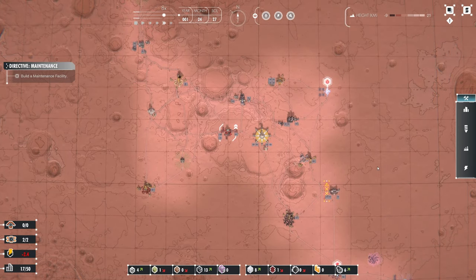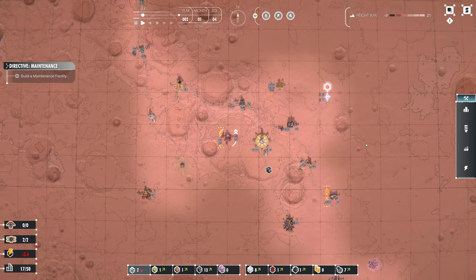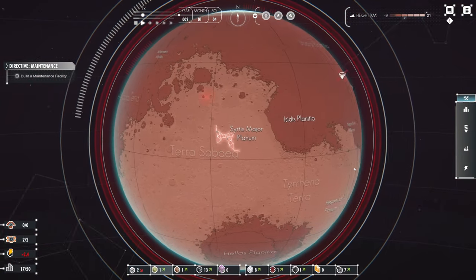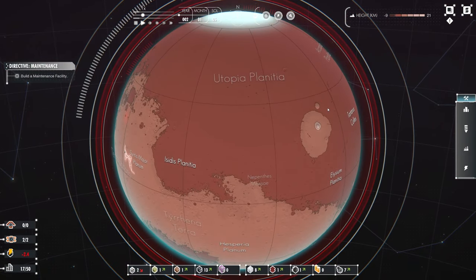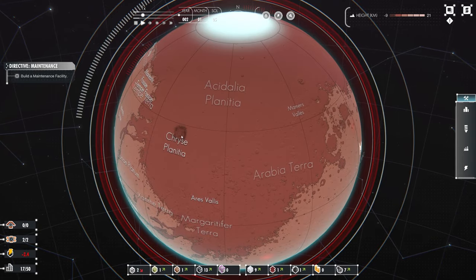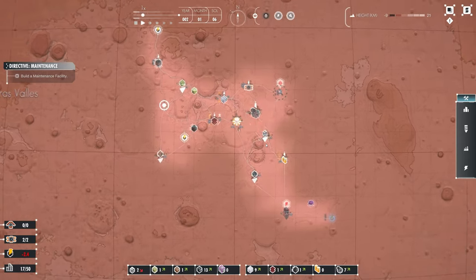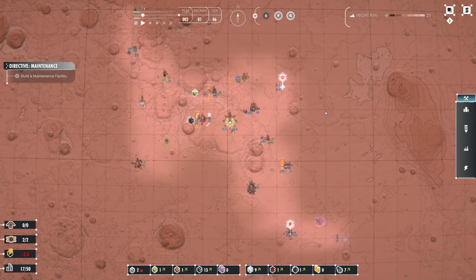That's it for this episode. Next episode, we're going to finish off this solar farm and the maintenance facility, and we'll see where it takes us from there. There's a whole massive planet - it looks like there are weather elements and disasters in place. Was that a dust storm there, or was that an asteroid? There's a lot to explore in this game, which we shall explore next time. Thanks for watching everyone, bye for now.